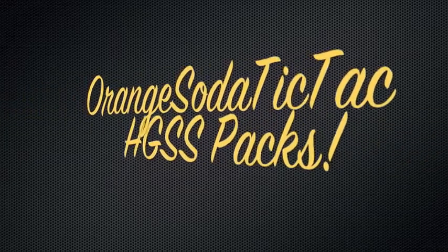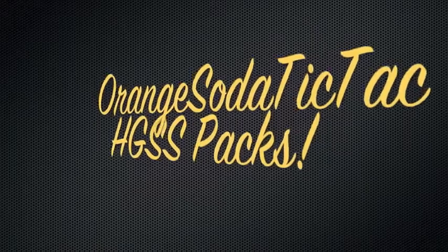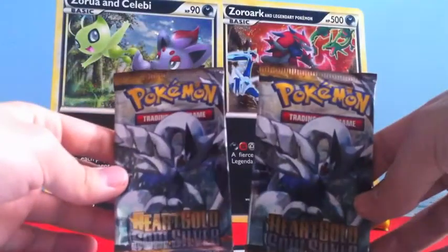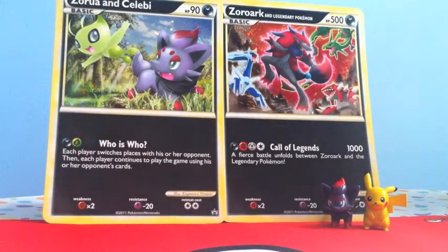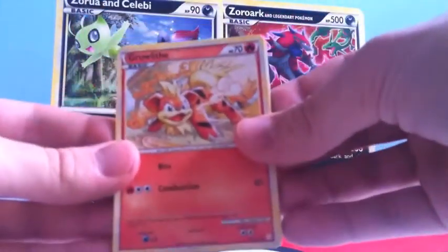Ladies and gentlemen, let's get ready to rumble! Hey guys, what's up? This is George. I'm back with two packs of HeartGold SoulSilver. I'm going to open these up for you guys. Hopefully I get some Double Colorless Energies or Pokemon Collectors or something that's worth getting these. Let's hope. Alright, let's go.